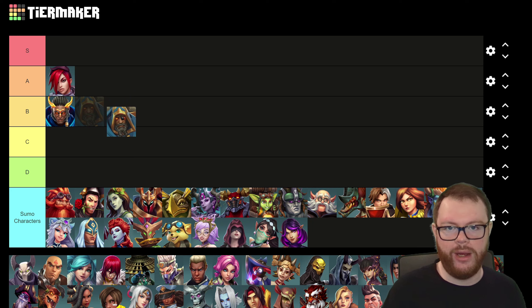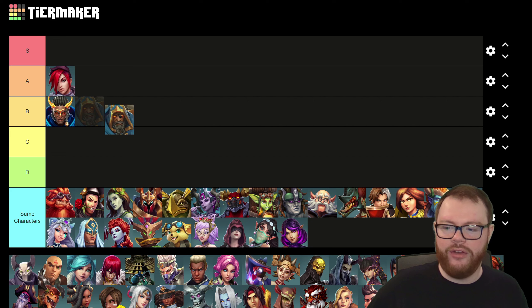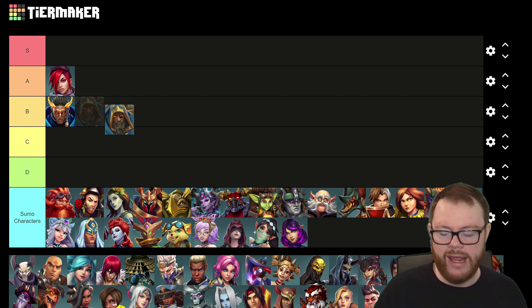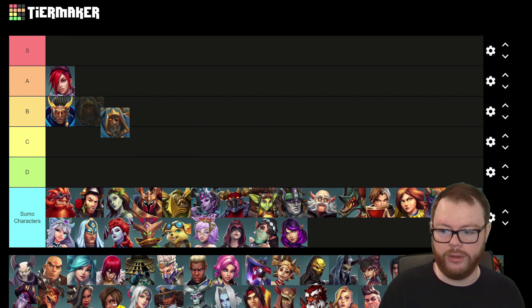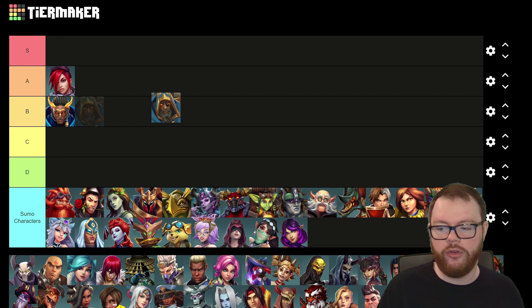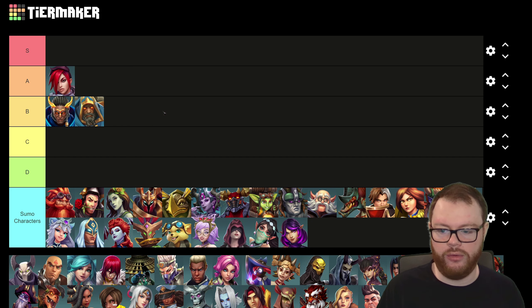Atlas has the potential to be a very powerful character in sumos because his rewind will completely reverse all healing received for a short amount of time. If you're able to get someone low but then they get healed back up, you can rewind them and potentially burst them. However, his skills become significantly less impactful when Unbound is in the picture, and it's purchased basically by every character in a sumo. He does have decent single target damage and his barrier can be very effective, but he's going in B tier as well.